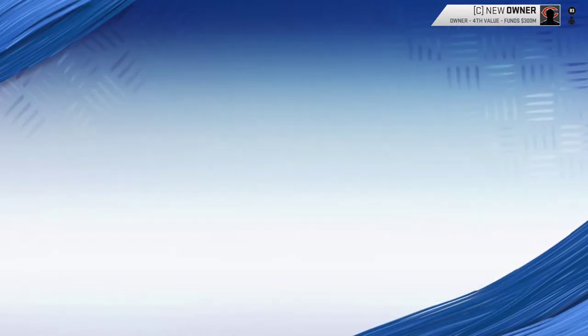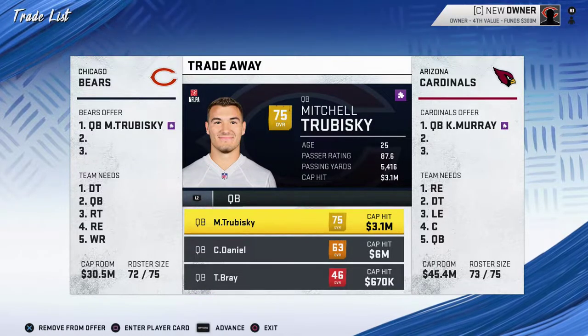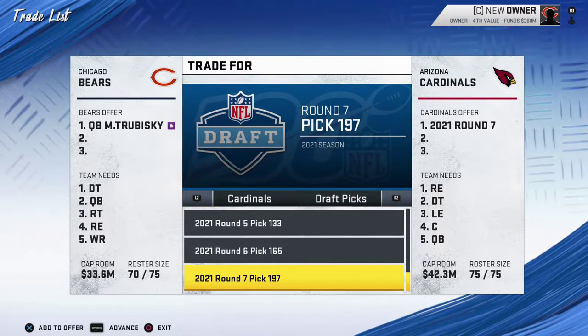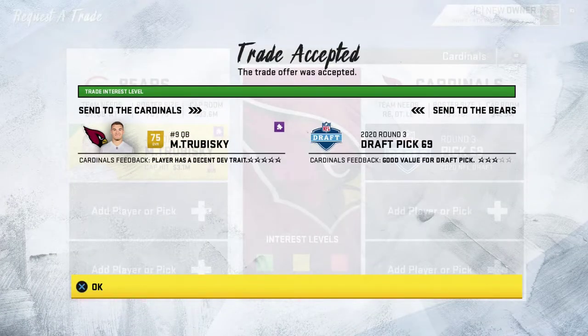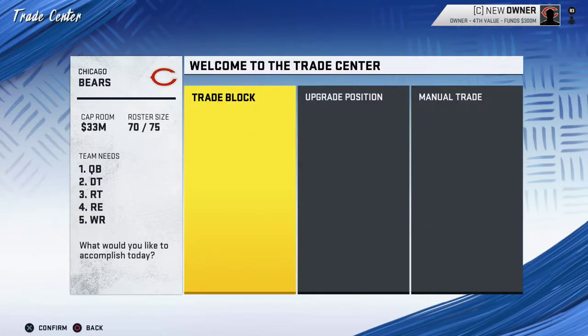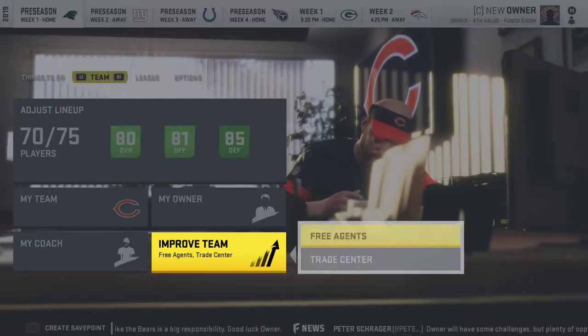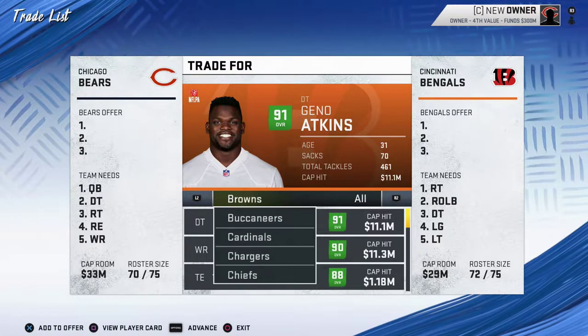What you want to do is go ahead and go to your quarterback. If you're not going to use Mitch Trubisky and you'd rather use Kyler Murray, go ahead and trade him for a draft pick — not too much, but try to get as much as you can. We got a third, maybe we could have gotten a second. Make sure to back out so the Cardinals register they got Mitch Trubisky. Now we're gonna go ahead back in and we should be able to get Kyler Murray quite easily.